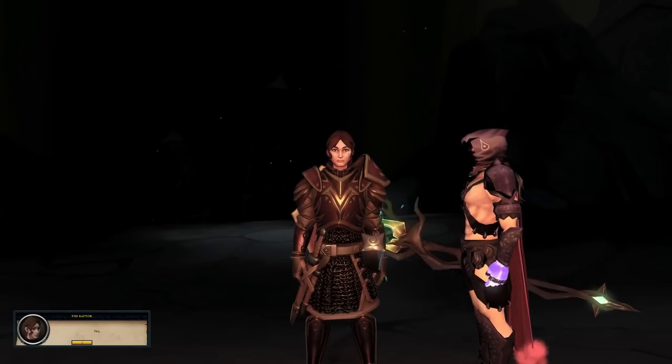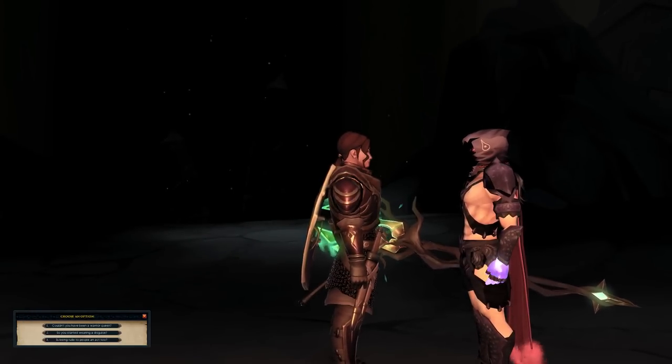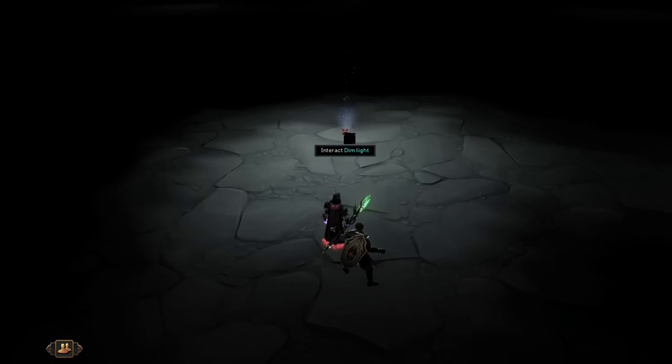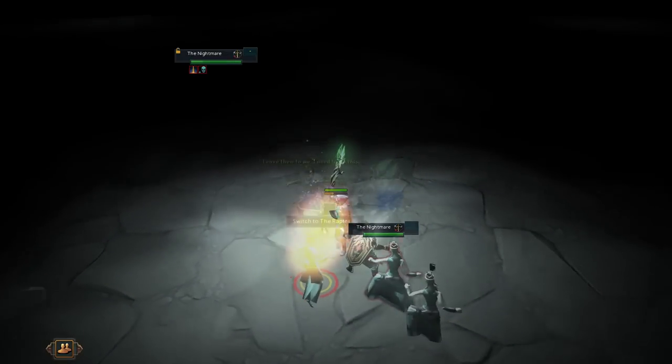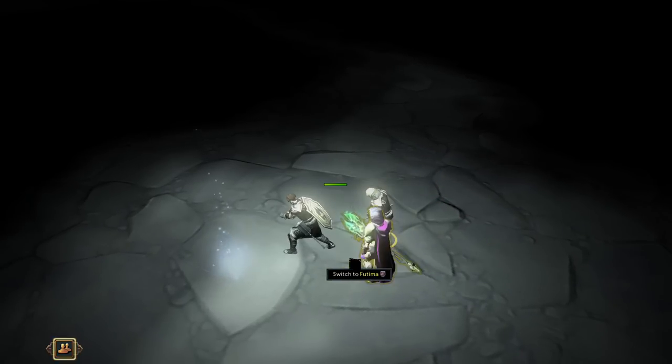You'll notice that there's a lot of dialogue to go through, and after doing so, you'll be placed in a brand new area with a single dim light. Investigate the dim light and fight the ghosts that appear, which you're going to need to finish off using the Raptor NPC. So bring them to low health, then switch to the Raptor and click them slowly, one by one, to finish them off.